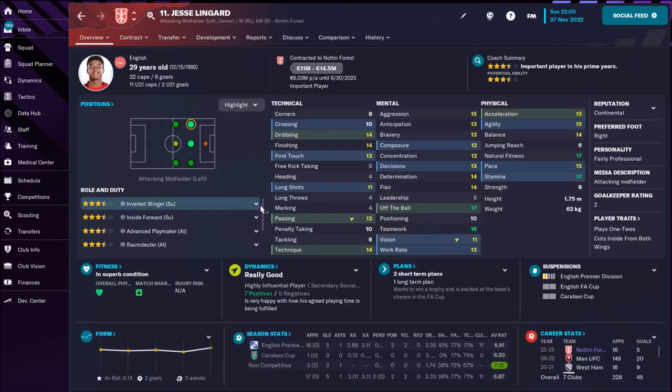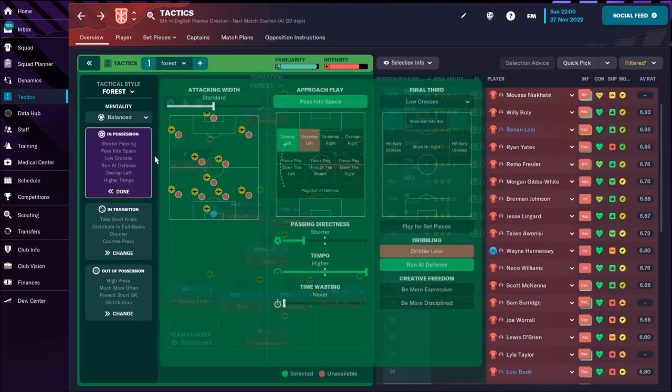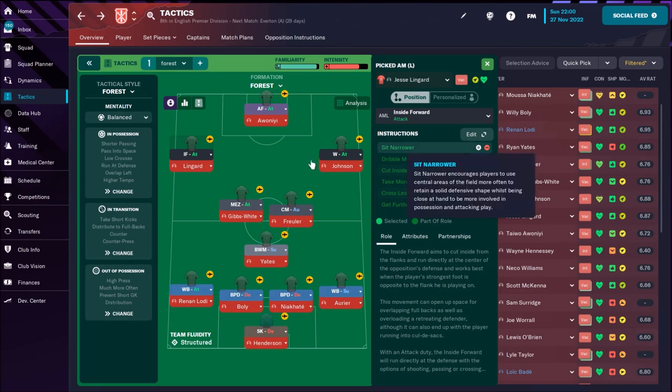On the left side, Lingard is an inside forward. He's using his right foot, so he's going to cut inside and leave space for Renan Lodi. The left side is more attacking, which is why we use overlap left. Lingard's only individual instruction is to sit narrow.